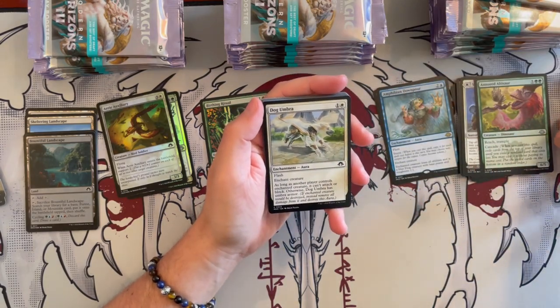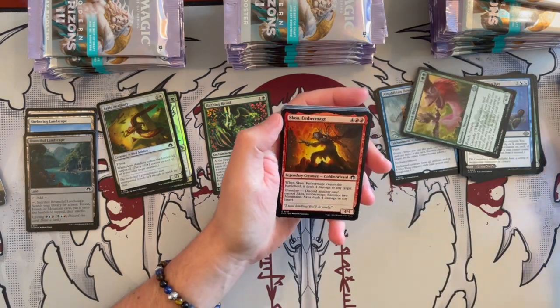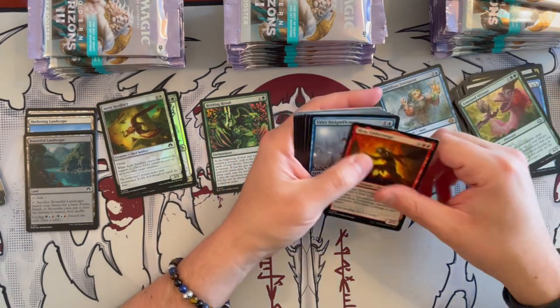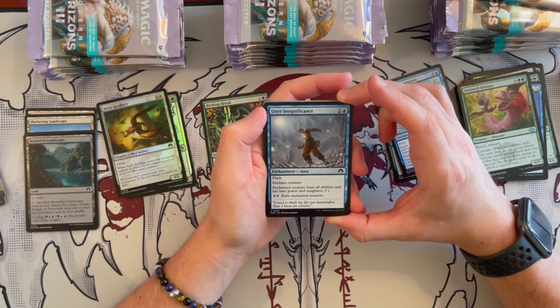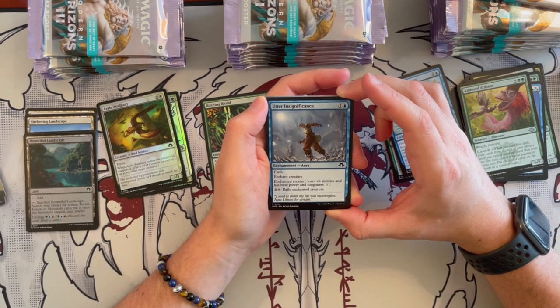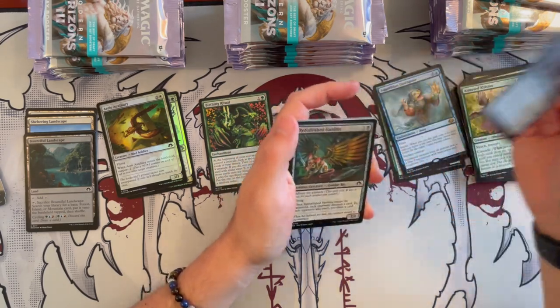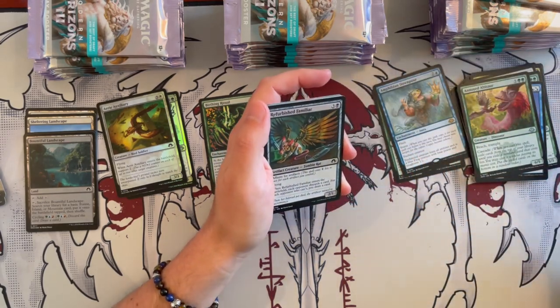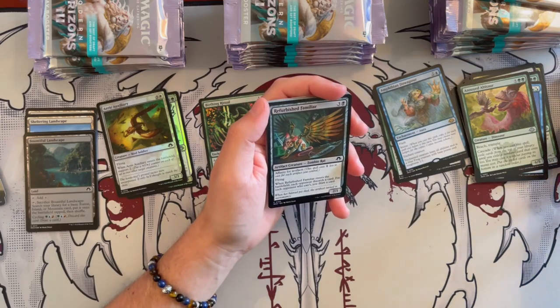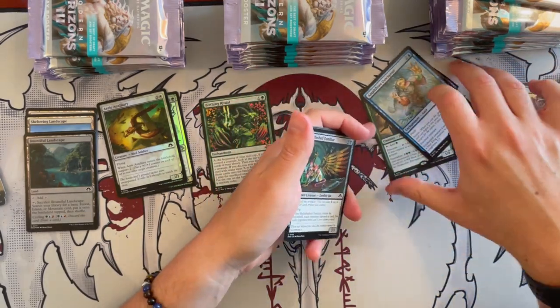We have Dog Umbra of course — it's an aura. Skoa Ember Mage again. Then Other Insignificance — costs 2, an Enchantment Aura. Enchanted Creature loses all abilities and becomes base power and toughness 1/1. For 3 you exile it as well. I usually don't like prison effects like Pacifism if there's a lot of removal for that kind of stuff in the set, but the fact that you can also exile it is really, really nice.